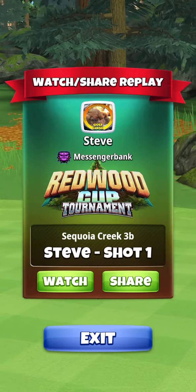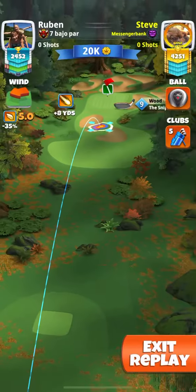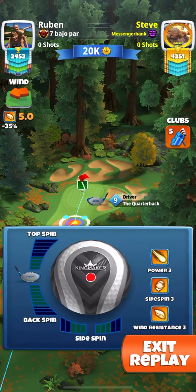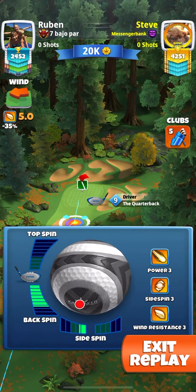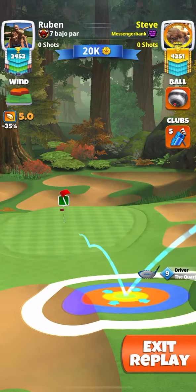Hello everyone, this is hole number four, pro division — this is the hole in one. I'm using the Quarterback level nine. You can play this shot with a level nine or level ten. If your Quarterback is any lower than that, you might need to use something else. It's got six and a half bars backspin.